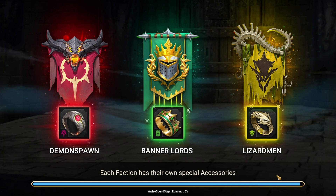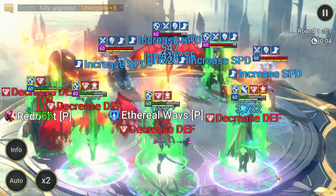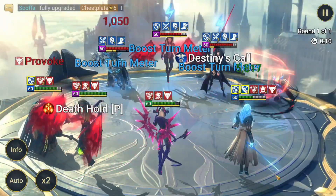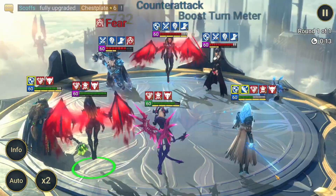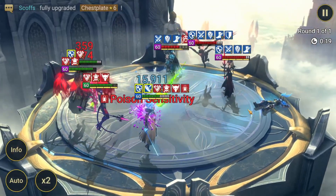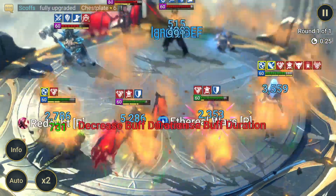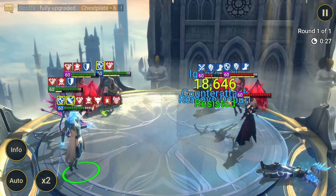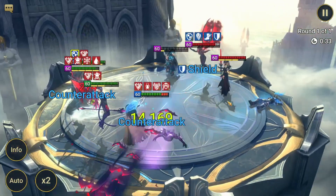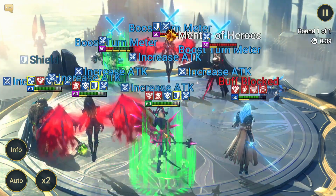Obviously Trunda does hit pretty hard - she has great multipliers and will have attack up. As you can see we have a really big shield, and Trunda fully kills herself. We block the revive as well - the passive is really nice honestly. We still have a lot of HP on people, just getting debuffed a little bit by the team, so we just have to wait this out and see if we can survive this wave of CC.